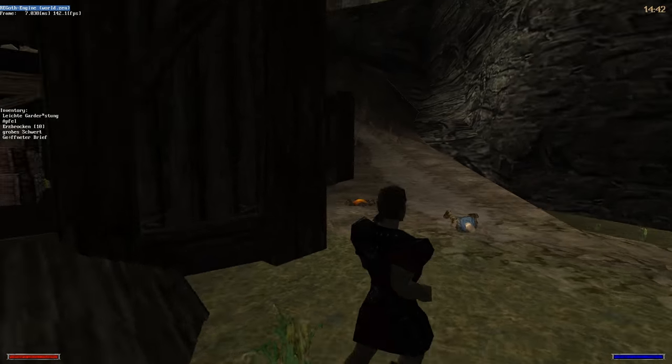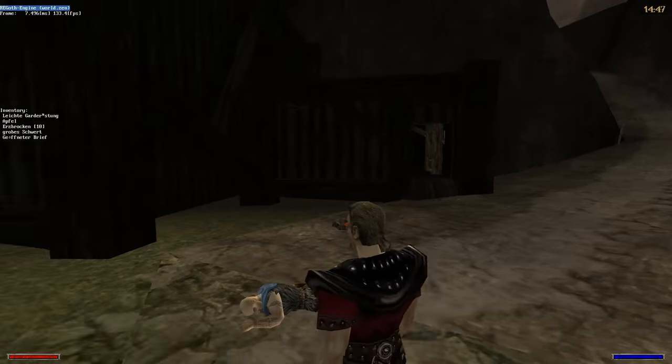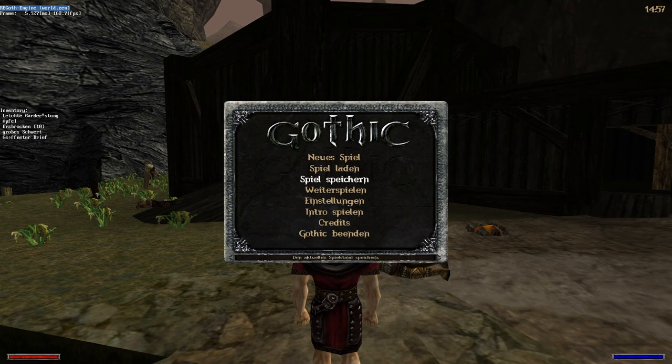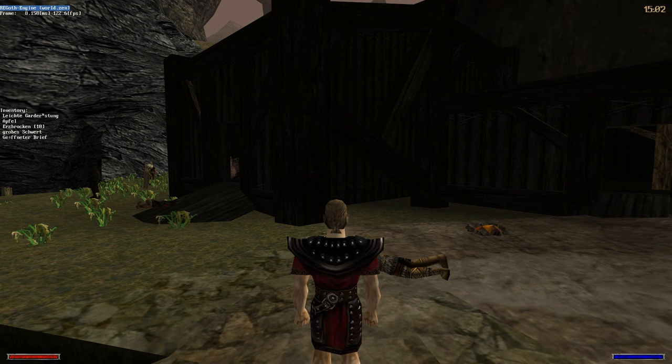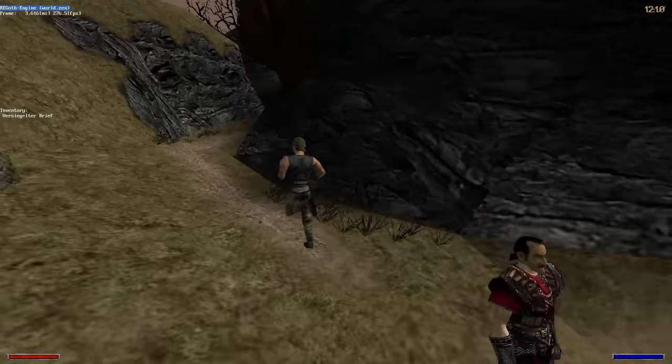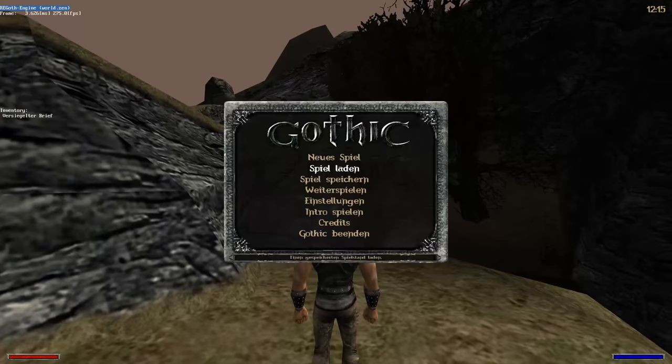Another new feature is the ability to create and load save games. The menus you saw earlier are actually fully functional, with the only exception being that you can't enter your own names for the slots yet — random book titles are currently used instead.